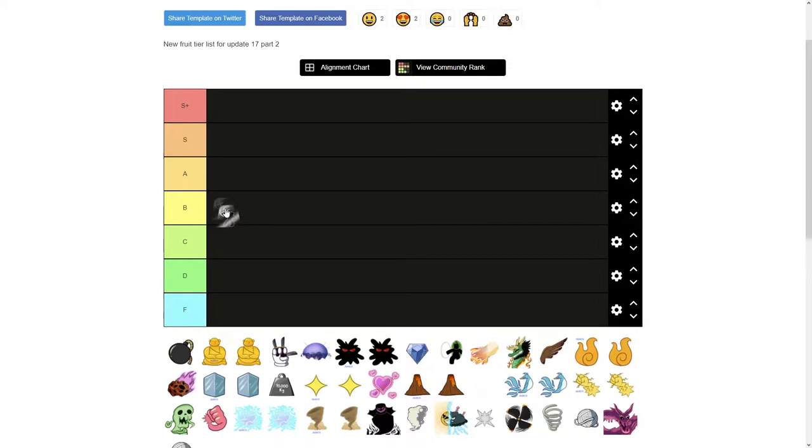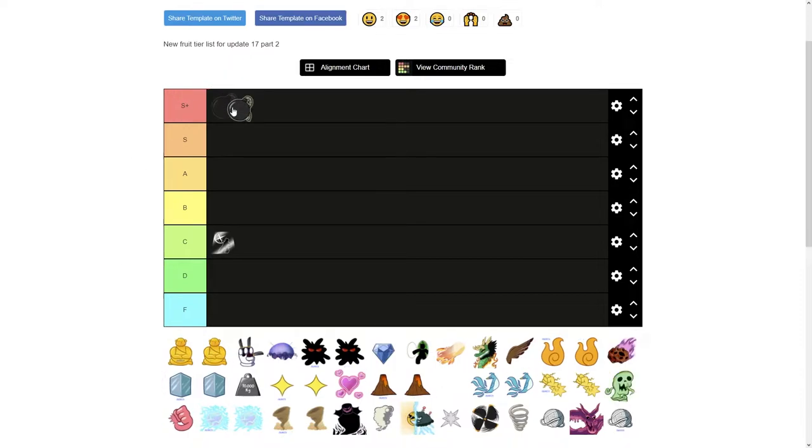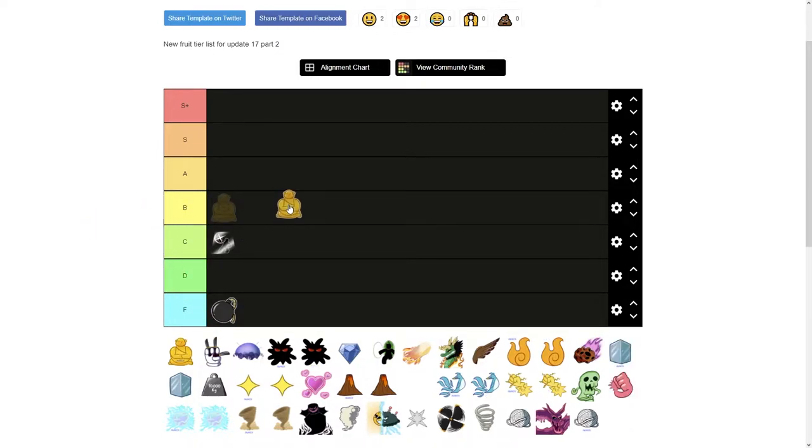The first fruit on this list is Barrier. Barrier is actually not quite bad — I would put it in C tier, considering it can do some pretty nasty combos, but no one uses it and most of the moves aren't very good. Next is Bomb Fruit — obviously since it's the cheapest fruit in the game, it goes straight to F tier.